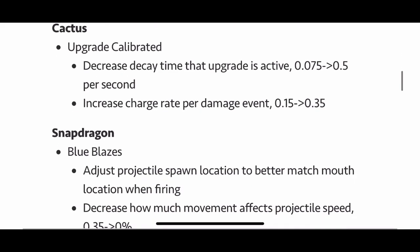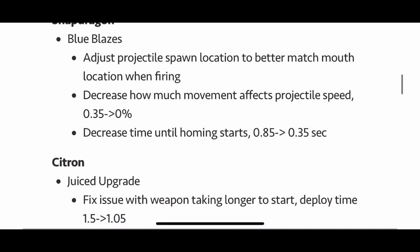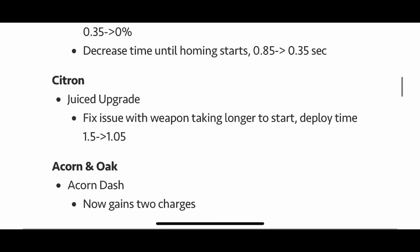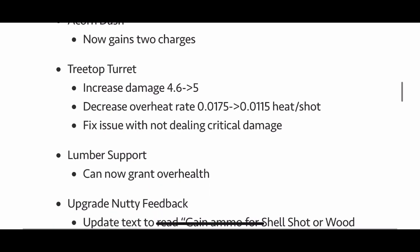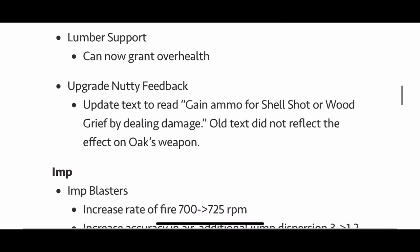Onto Cactus. Snap Dragon — Blue Blazes: adjusted projectile spawn location, so it was a little wonky, and decreased time until homing starts, so now it should lock on a lot quicker. Acorn Oak — Acorn Dash now gains two charges, so this should be more like the Scientist's Teleport. Tree Top Turret: damage has been increased and decreased overheat. Lumber Support can now grant Over Health — that's interesting.